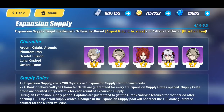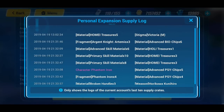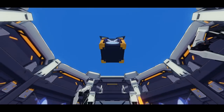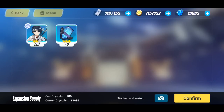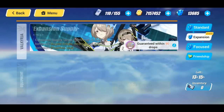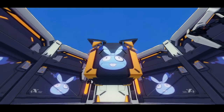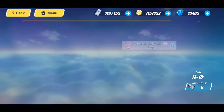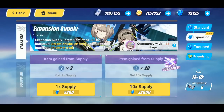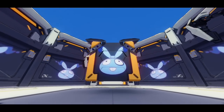I believe this should be the last pull of the nine singles — one, two, three, four, five, six, seven, eight, nine — yep, last pull. It looks like the guarantee was right in the middle, on the sixth pull. Let's continue with some singles to get up to the guaranteed. I'm keeping this fast because my phone's about to die. In the comments below let me know if you're skipping or summoning, and if you are summoning let me know what you pulled.